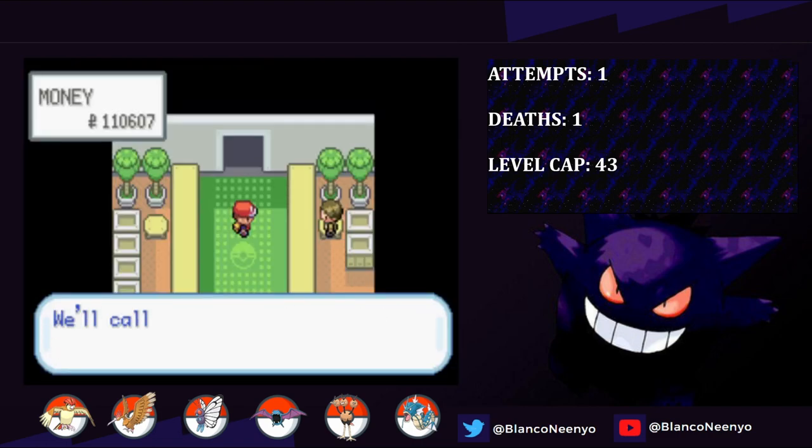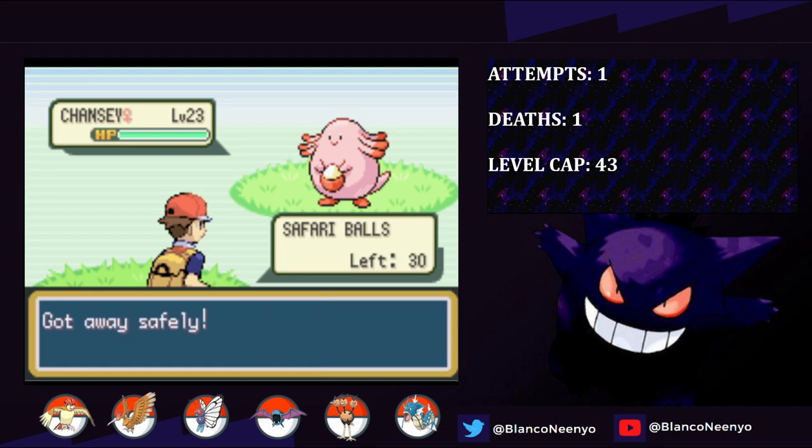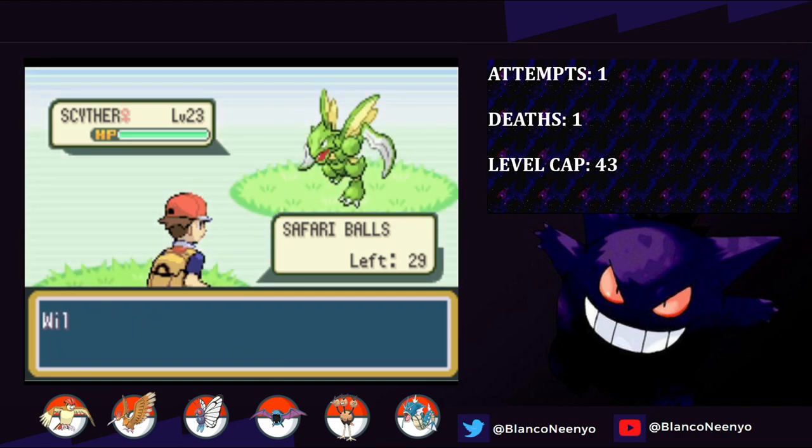I fly back to Celadon City and head through Route 18 to Fuchsia City, where I can finally try and catch a Scyther in the Safari Zone. There's about a 4% chance of encountering one in the entrance, and after a ton of spinning in circles, I finally encounter one. I throw a ball, and it immediately breaks out and runs away. Well, that sucks.